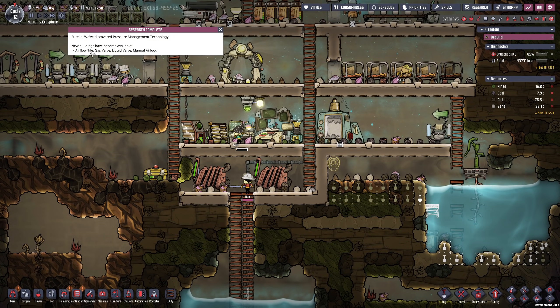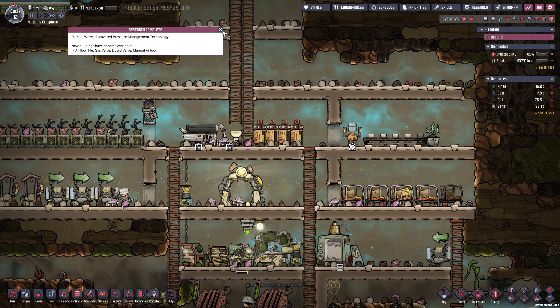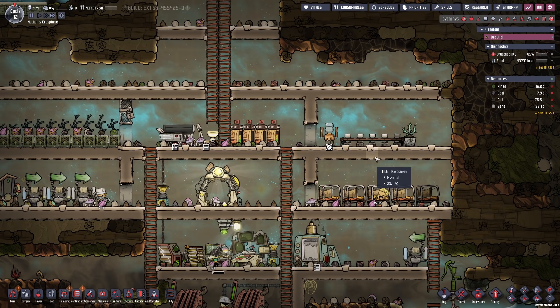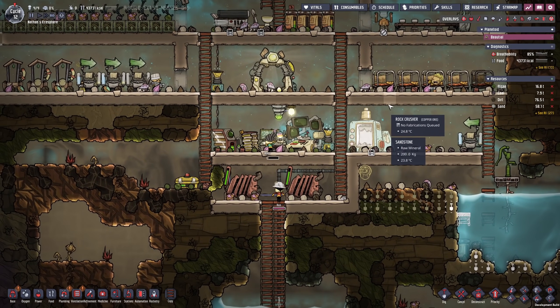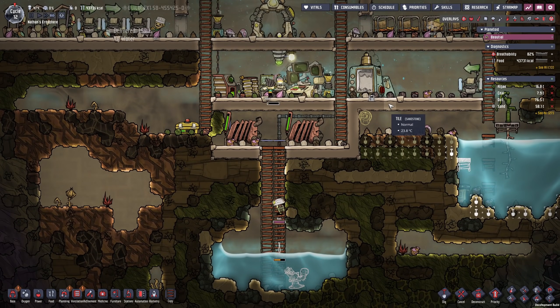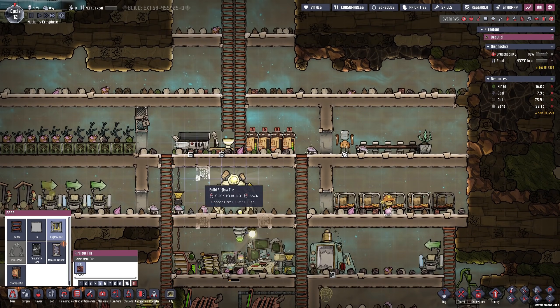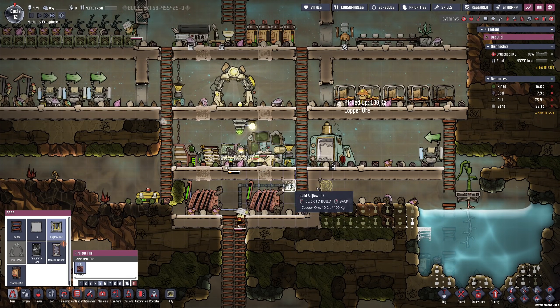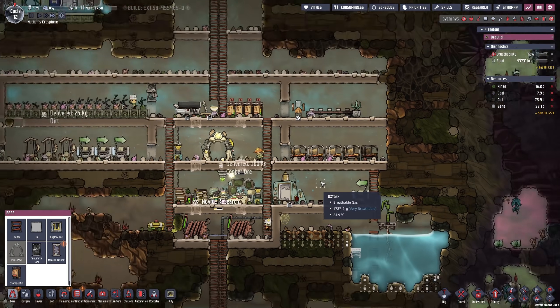Another research is completed — the airflow tile is already there. This is going to be mighty useful. If we set up a couple of airflow tiles, the distribution of oxygen and carbon dioxide is going to become so much easier. Maybe every now and then we can exchange some of these tiles with airflow tiles in order to help the oxygen exchange.